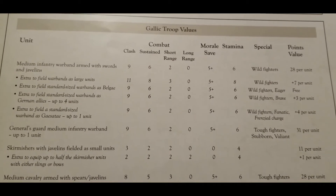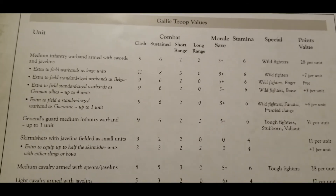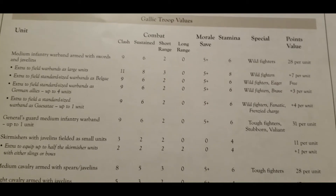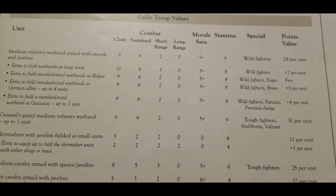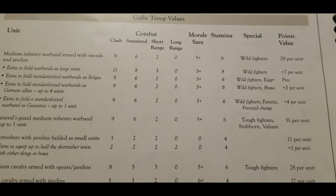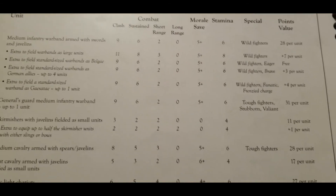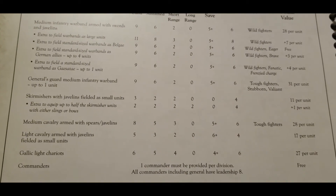You also have the option for a general's guard medium infantry warband — one unit, with stats basically the same as the regular size ones, but they lose wild fighters and gain tough fighters, stubborn, and valiant. That makes them pretty solid defensively too, which you don't always expect with the Gauls. At 31 points for that unit, it's more or less a bargain.